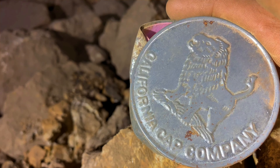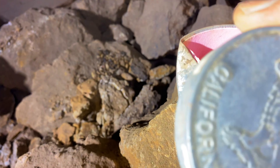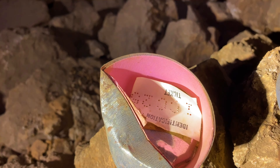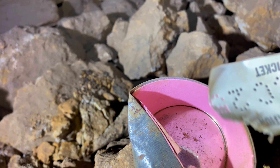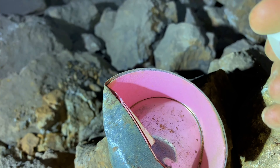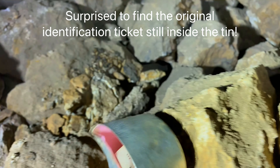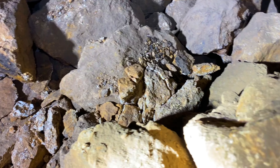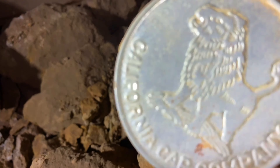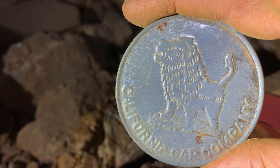Coming down here we found this California Cap Company tin — blasting caps tin. The lid's in good shape but the can's been smashed. Look what's inside — it's got the original... I don't know if that is an identification ticket. Never saw one of those before. It's got a pink interior. California Cap Company — that's really cool.